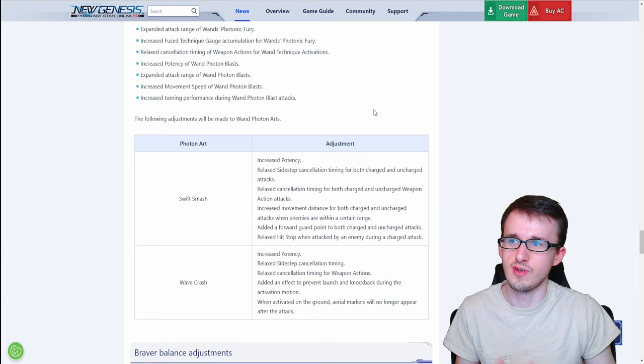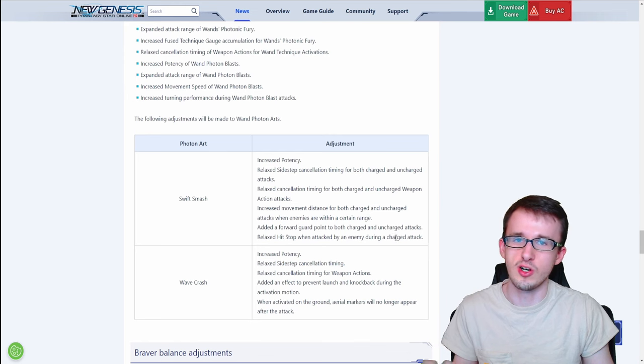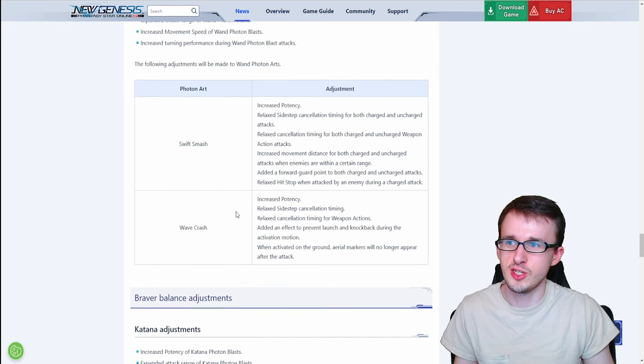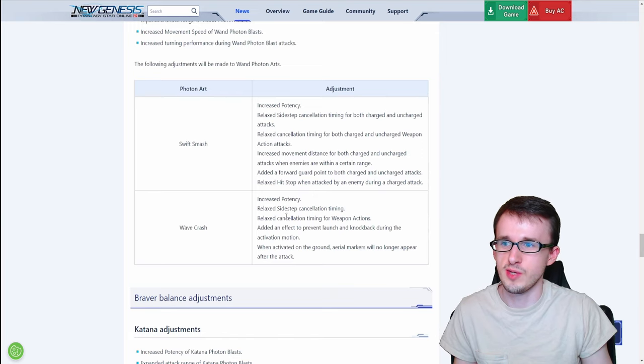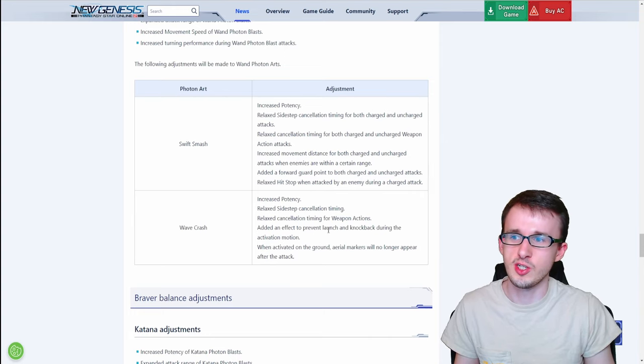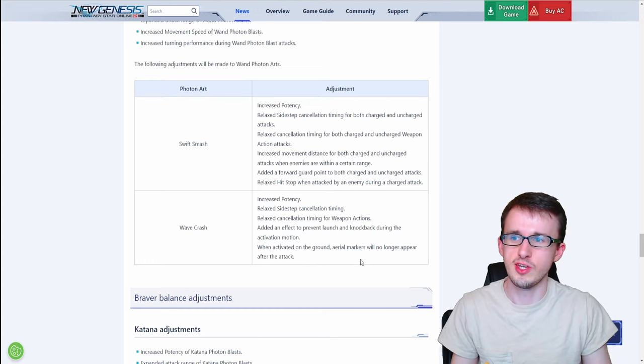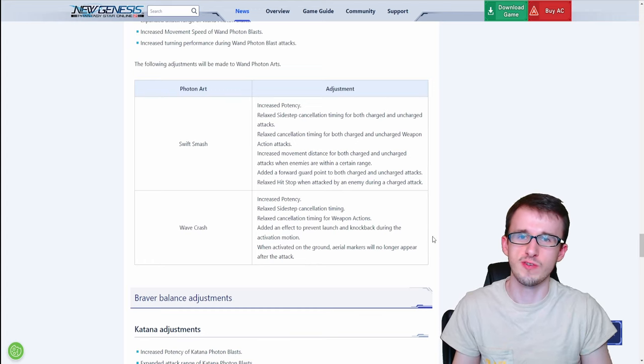For the two wand photon arts: Swift Smash gets increased potency, relaxed sidestep and weapon action cancellation timing, increased movement distance for both charged and uncharged attacks when enemies are within a certain range, a forward guard point on both charge variants, and a relaxed hit stop when attacked during a charged attack. Wave Crash gets increased potency, relaxed sidestep and weapon action cancellation timing, and an effect to prevent launch and knockback during the activation motion. When activated on the ground, aerial markers will no longer appear after the attack — likely more of a cosmetic change.